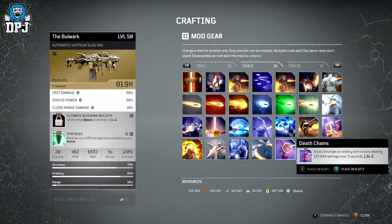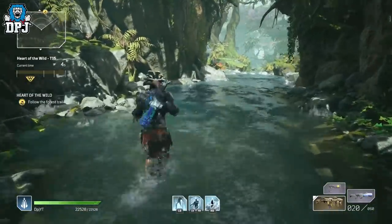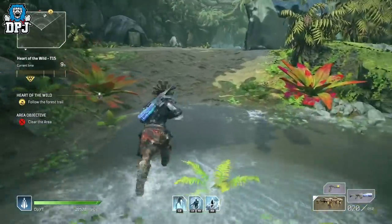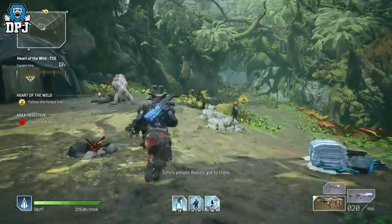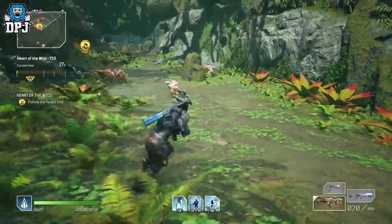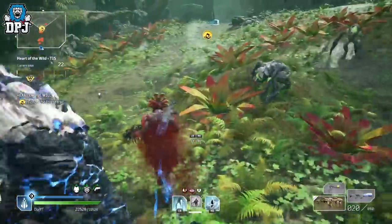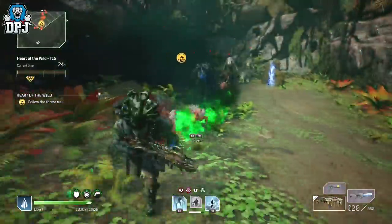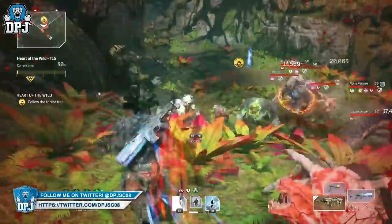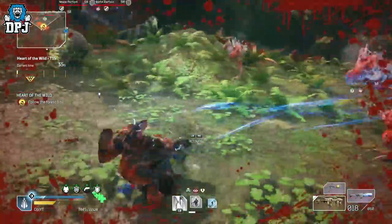I was running an expedition solo and I was being chased down by a bunch of adds. I quickly turned around and sprayed a couple of shots at the enemies, and lo and behold, I noticed from a single shot about 6 enemies had the death chain effect on them. Full auto shotguns shoot multiple pellets within a single shot, and each of those pellets will apply death chain to the target it hits. This means if one shot hits 5 enemies, all 5 will get that death chain effect — and it's absolutely potent in add control.